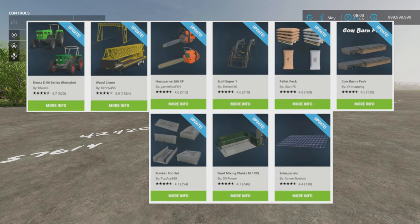The Deutz D-06 series remake by Blauer, the Woodcrane by Kenny456, the Husqvarna 266 XP by GamerHZSFSH, the Stahl Super 1 by Bremi456, the Pallet Pack by GNFS, Cowbarns Pack by VX Mapping, the Bunker Silo Set by Topace888, the Feed Mixing Plants M and XXL by DS Power, and the Solar Panels by Farmer5 Tom have all had updates.